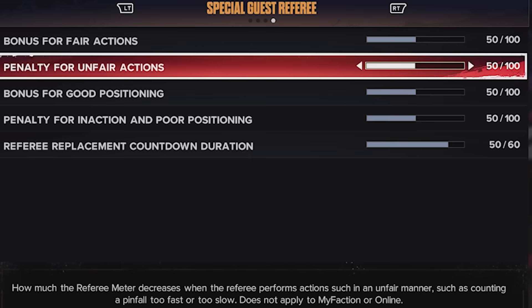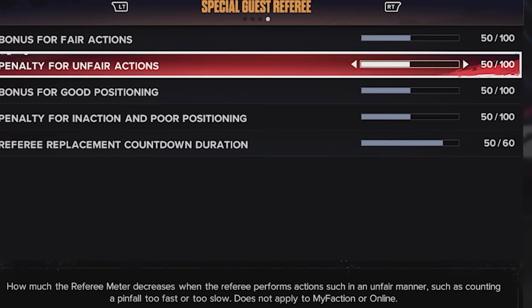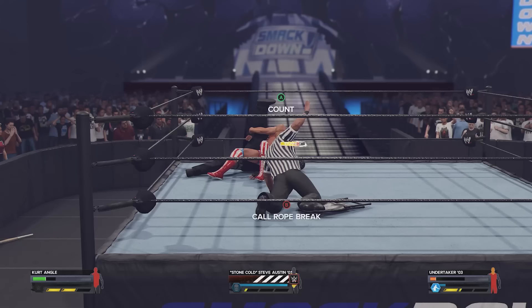The second slider is Penalty for Unfair Actions — this controls how much the referee meter decreases when the referee performs actions in an unfair manner, like counting a pinfall too fast or too slow. Once again, it doesn't apply to My Faction or online. Doing really terrible slow pin counts or too-fast outside counts will decrease your performance. If you don't want too much of an impact, lower it down to around 30.